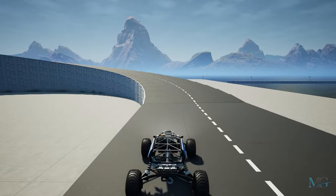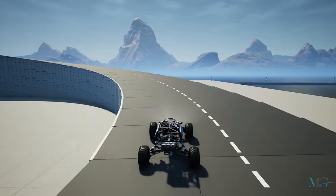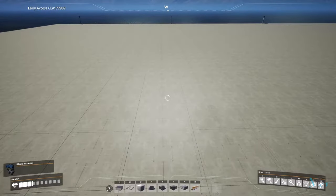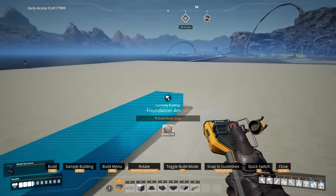Hey guys, welcome back to another Satisfactory tips video. This time I'm showing you how to make an inclined road just like this one here. The first thing you want to do is start off by creating a circle 12 foundations wide.